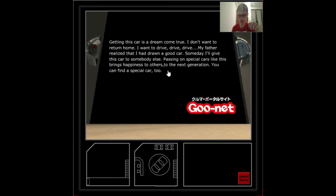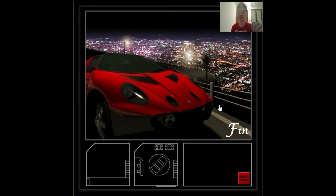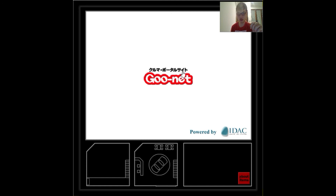There's a Japanese word. Good God. I want to return home — this is why I always wanted to return home. Fin — that means the end. And a Japanese word. Google dash net, powered by IDAC. It's kind of like that. Alright, so that's the word. That's all for this car — the game.